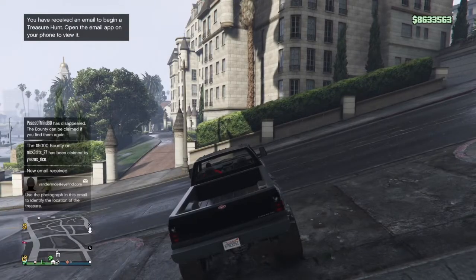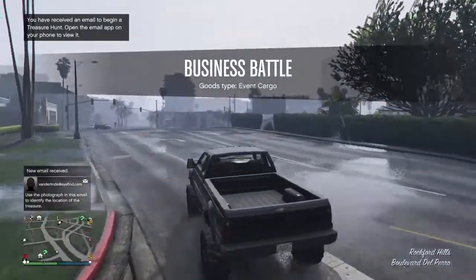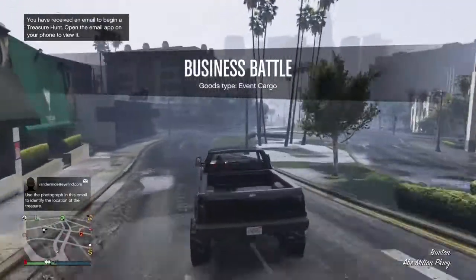I saw this at a car meet — one guy, I forgot his name — I looked at his wheels and I was like, wow those are pretty unique. They were the street wheels and I was like, let's go try it out ourselves. First I'm gonna do the Sand King, then I'm gonna put some street wheels on the Taurus because I think it'll look nice on that.